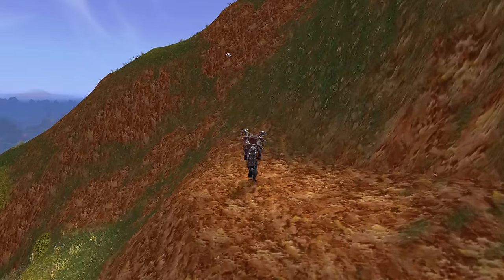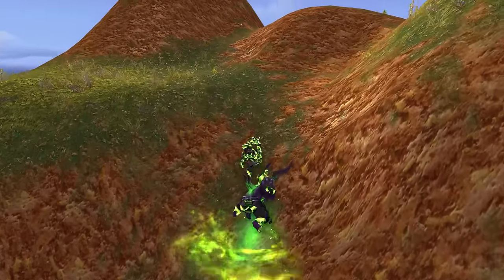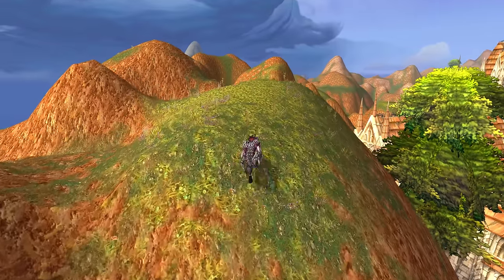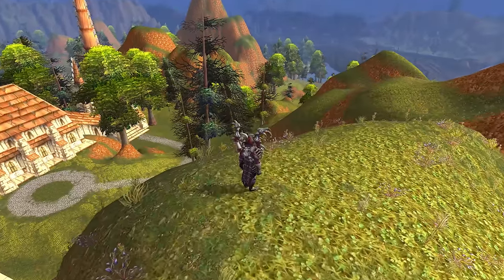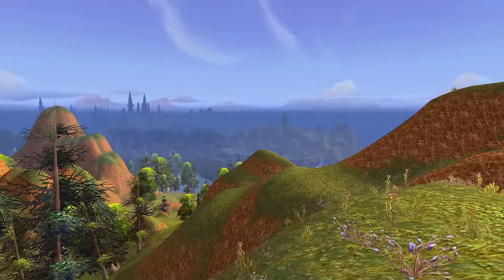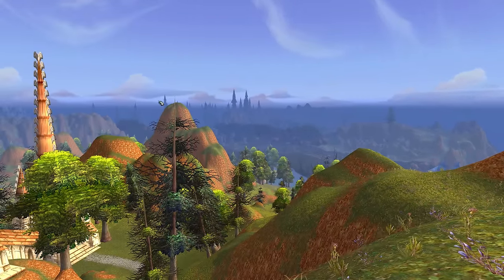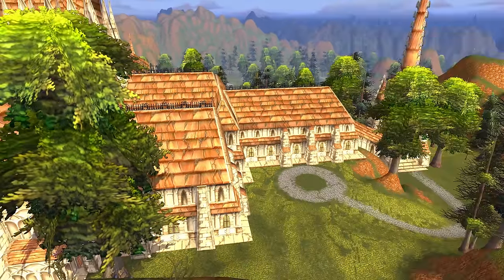Right now we're in Vengeance spec. I do want to go back to Havoc because it's easier to climb hills — especially with Fel Rush. But that's okay, we got up there pretty easily. So you guys can get a better view here: they keep most of all of the Tirisfal Glades here, and there's a bunch back there as well. You can see they keep all the Scarlet Monastery model out here with the inside.